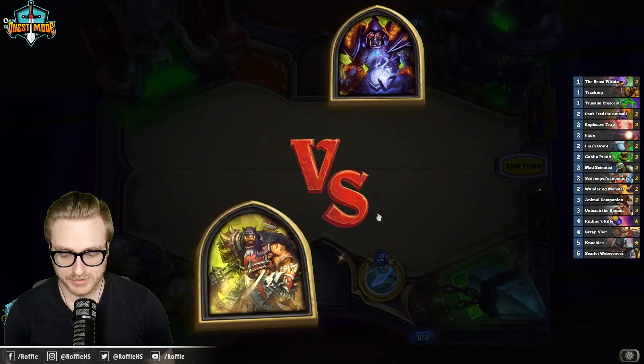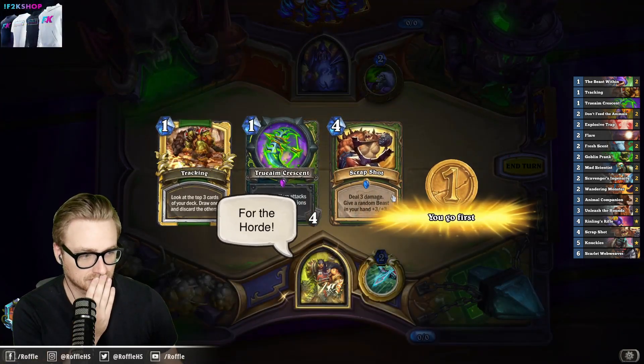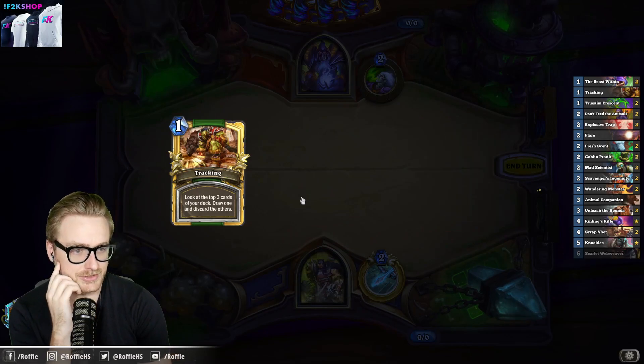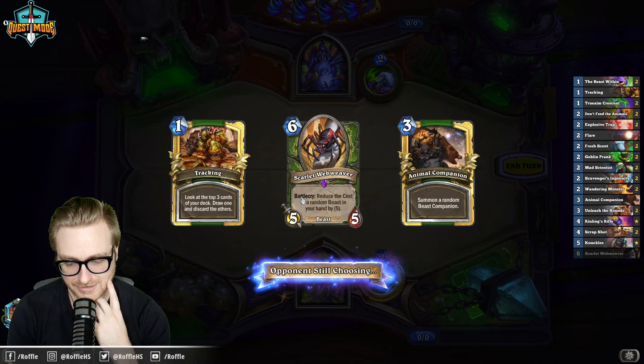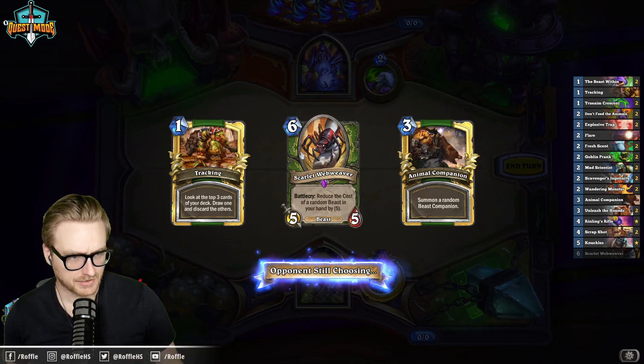Warlocks with Void Lords are the dream matchup. I'm going to look for Scavengers and hope it's not like Dark Glare or Disco Warlock. Luckily we can't track over both beasts. Drawing this is pretty good because it makes our Scavenger's Ingenuity more consistently hit the Knuckles.